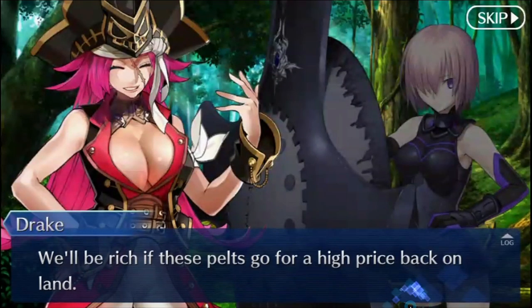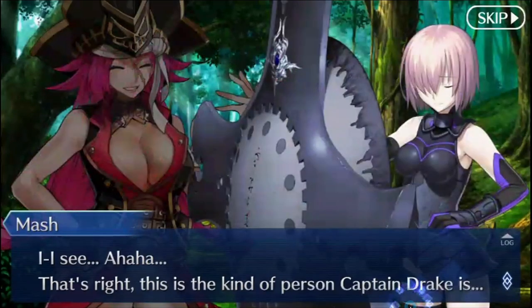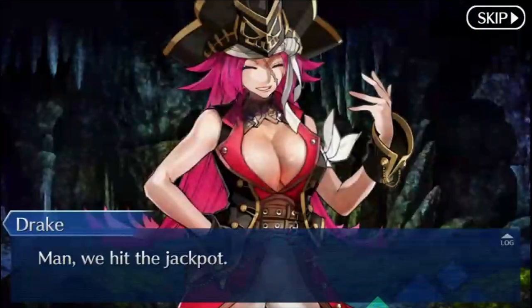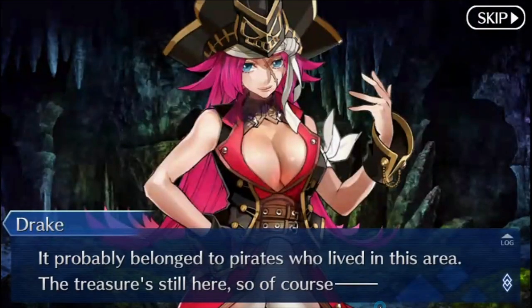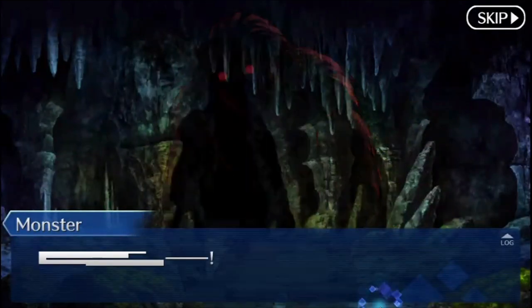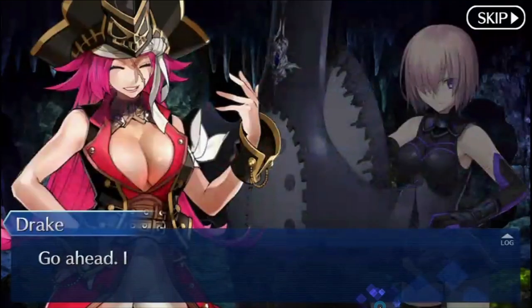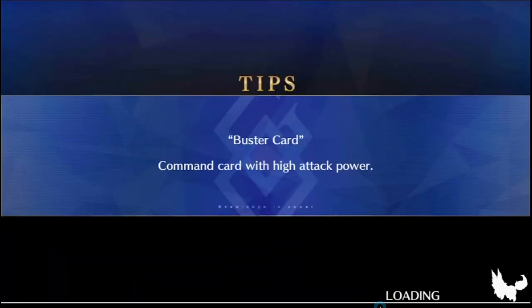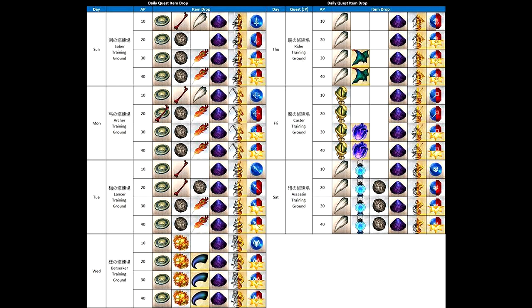The schedule of the revamped dailies goes something like this: Sabers are on Saturday NA time and Sunday JP time. Archers are on Sunday/Monday. Lancers are on Monday/Tuesday. Berserkers are on Tuesday/Wednesday. Riders are on Wednesday/Thursday. Casters are on Thursday/Friday and Assassins are on Friday/Saturday. This is a quick at-a-glance overview of all the items that can be farmed during the new dailies along with the schedule that I was just talking about.